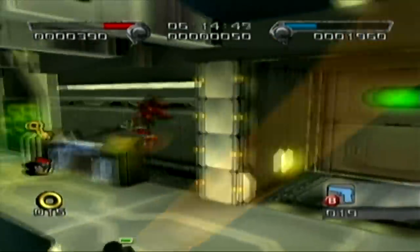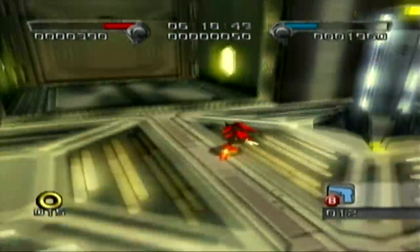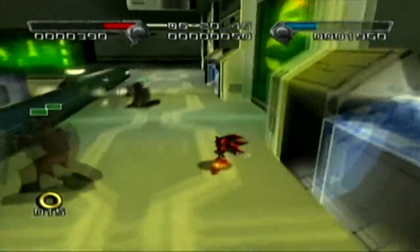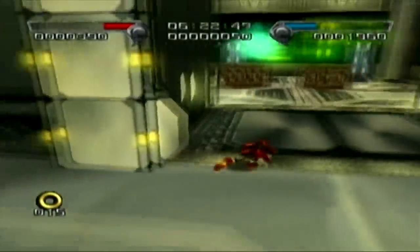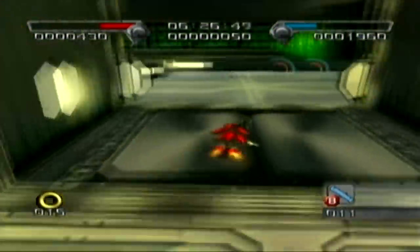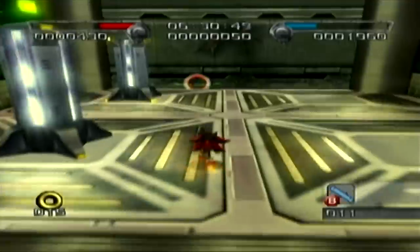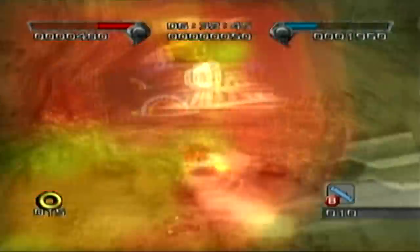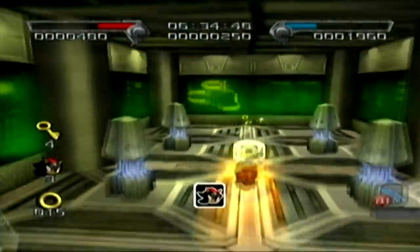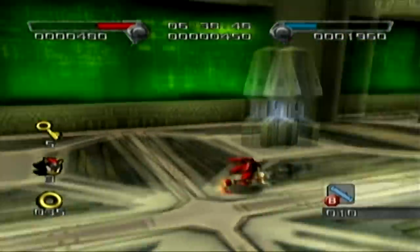The fifth key is through that door, but you need an explosive weapon to get to it. Luckily, just go through the door right here — there are explosive weapons. You can also use gun soldiers, as one of them has explosive weapons as well. In this room you get an extra life, 20 rings, and the fifth key.